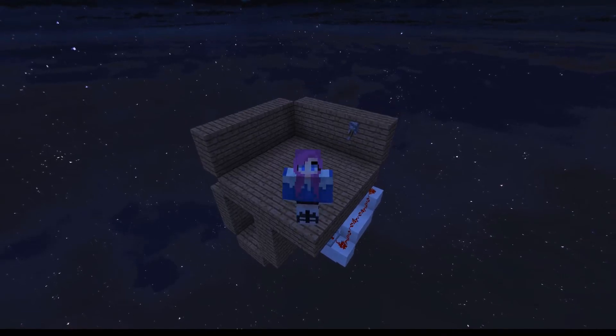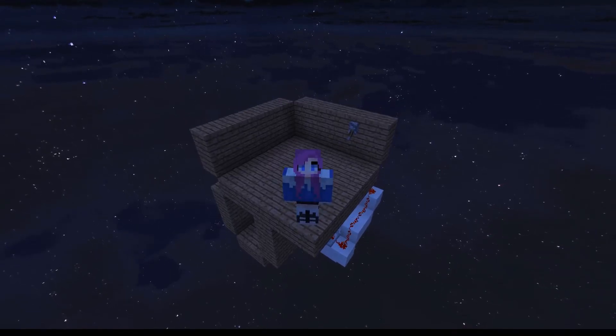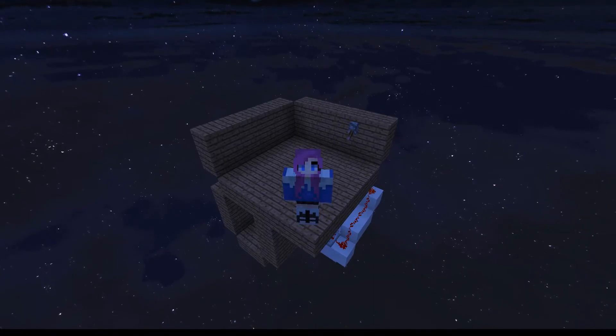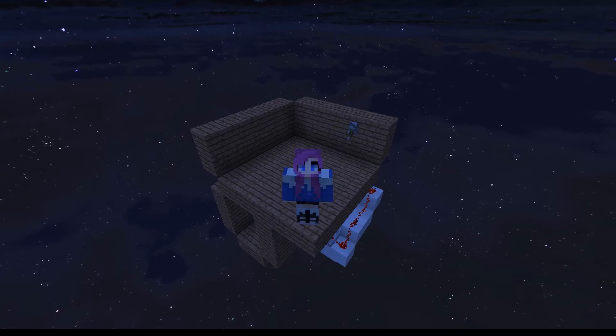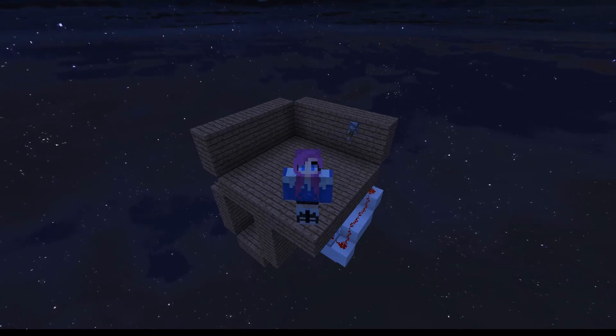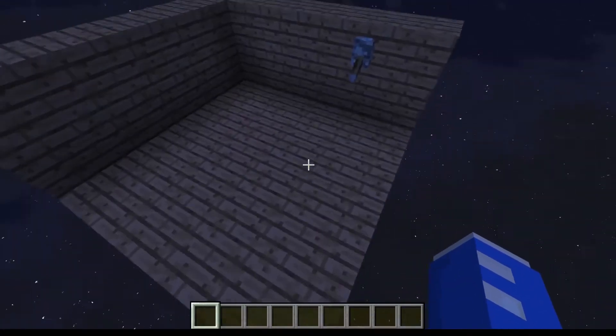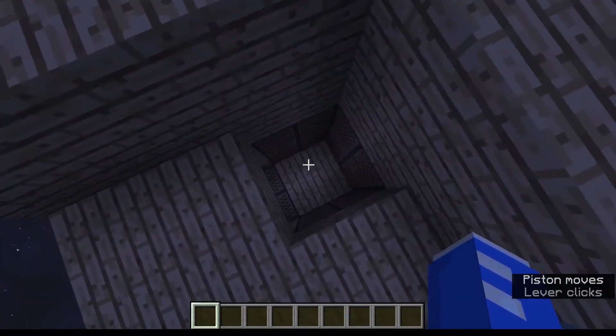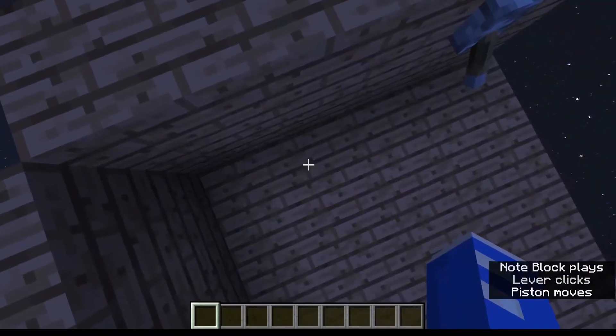Hello everybody, this is YDYT and I would like to welcome you all to a brand new redstone tutorial on my channel. This is going to be for a four block vertical slime block elevator. I'm going to quickly show you what we mean by that. As you can see we've got a flat platform — with a simple flick of the lever, the floor easily goes down and comes back up.